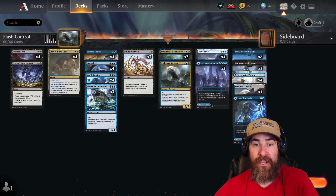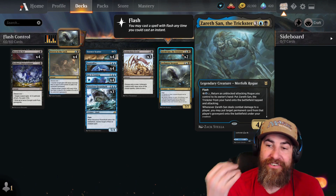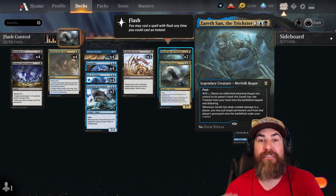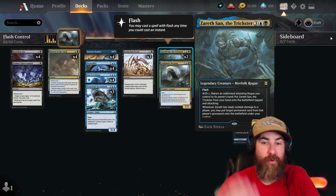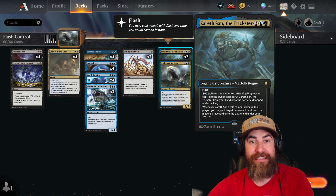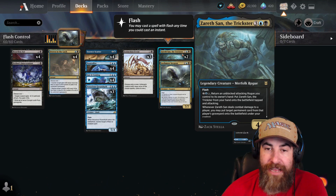We have two Zarasan the Trickster — this is the whole reason I actually built the deck. This creature is absolutely amazing, but everybody wants to play it as part of a rogue package. But why not in a control deck? At the end of the day you're already controlling their whole board, keeping it clear for the most part. If they have one creature out, you flash this in at the end, you kill that creature, you get in, and you start winning the game with their stuff. It's really fun.